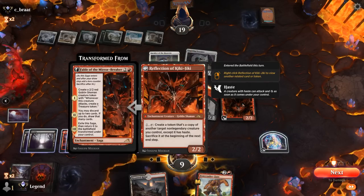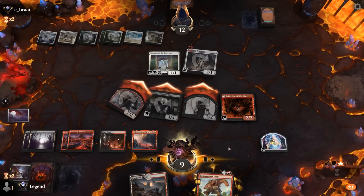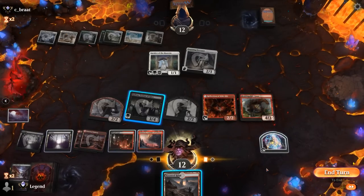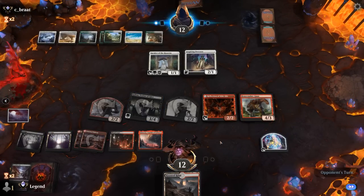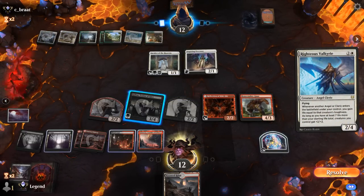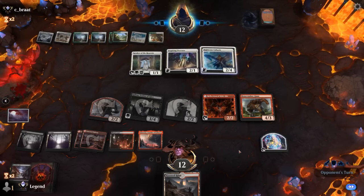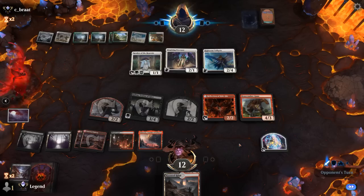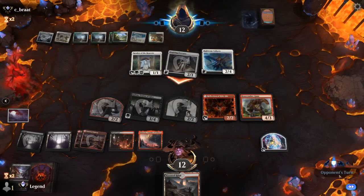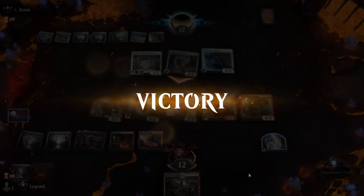We can keep the zombie around so we can copy it with Reflection. It's going to be a Righteous Valkyrie — that's still manageable. Take two, take two, and our opponent concedes. Yeah, they know Kalitas is going to take over. Awesome, on to the next one.